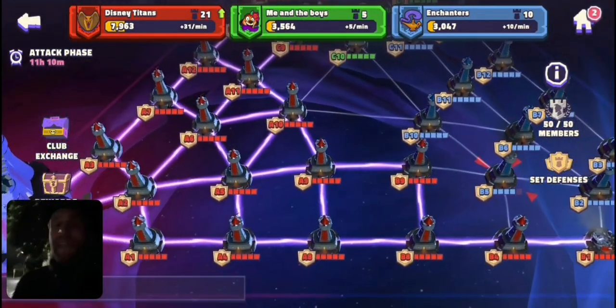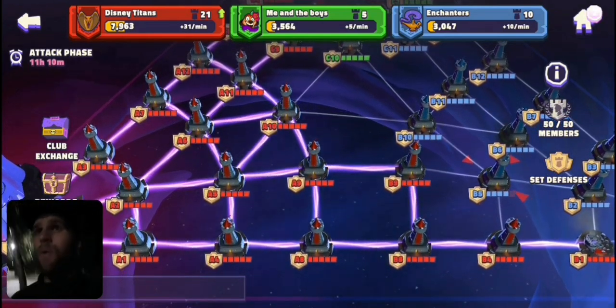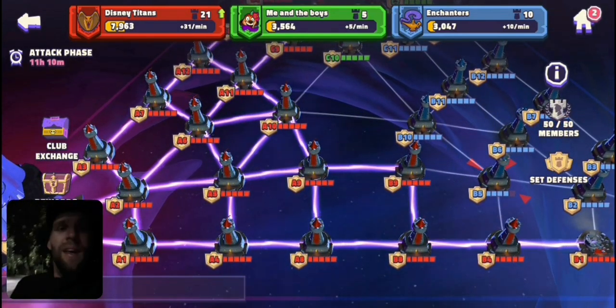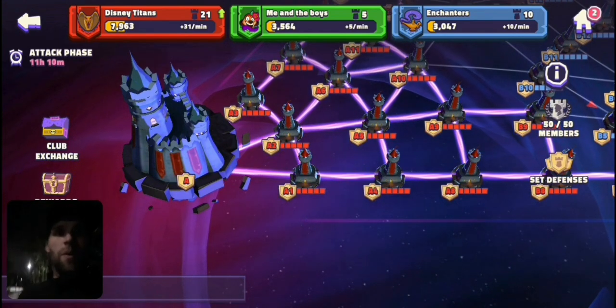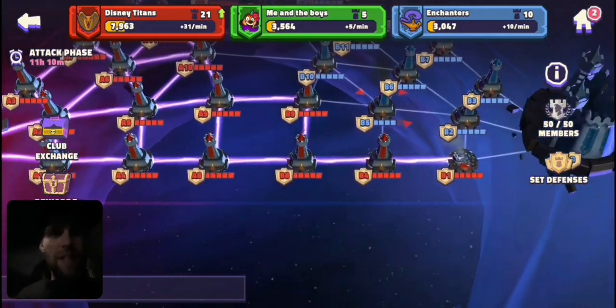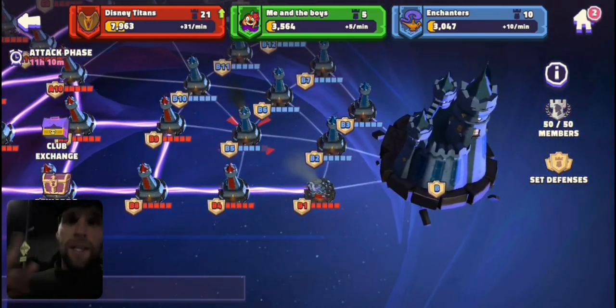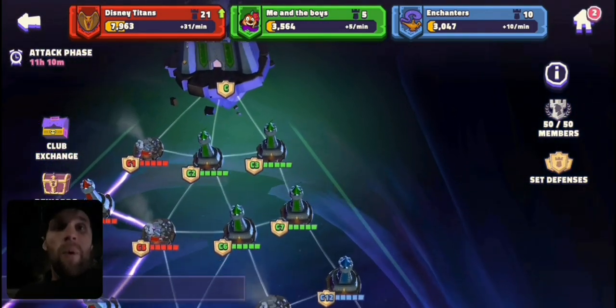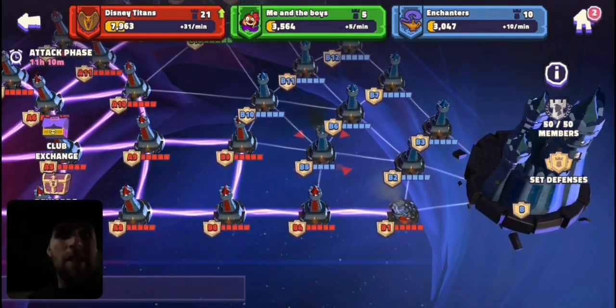Hey everybody, welcome in. Club Conquest is what we're all about today. Club Conquest is a mode where you as a club all band together, get as many of your characters put on defence. You can also use those characters once as defensive teams, once as attacking teams. We all have bases, so each little triangle points towards a different team's base.